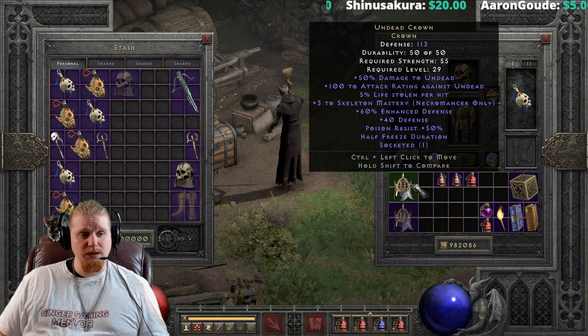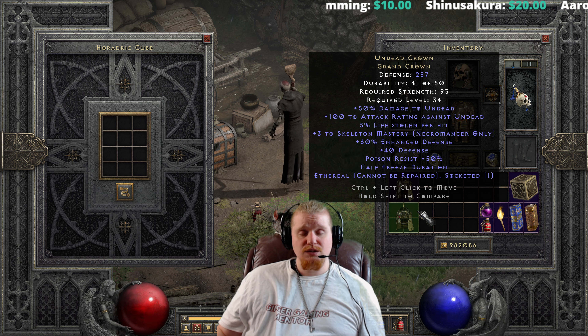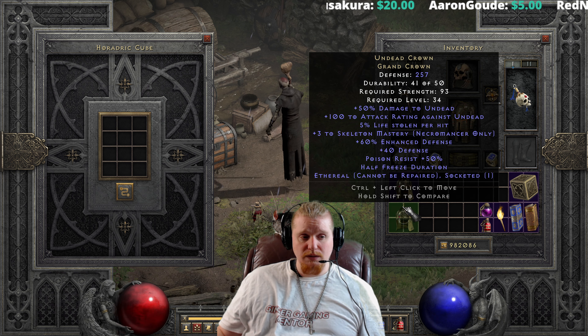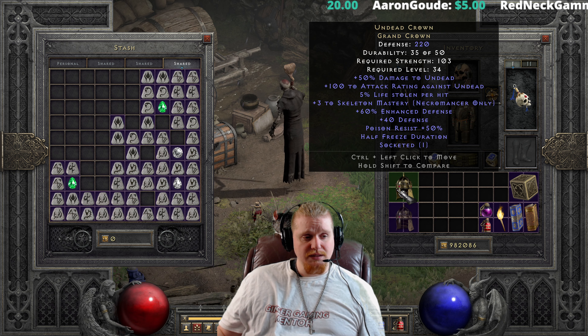The non-ethereal upgrades to 220 defense, 103 strength, and level 34 — the strength is a bit high for a necromancer. You also notice the graphic changes; Nightmare-tier crowns look different as uniques. The ethereal version upgrades from 150 defense at 45 strength to 257 defense at 93 strength, level 34. That's honestly not a bad one-tier upgrade — the defense went up decently and the strength requirement didn't get unreasonably high.